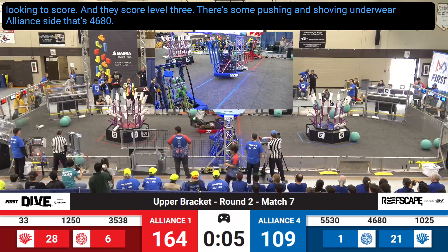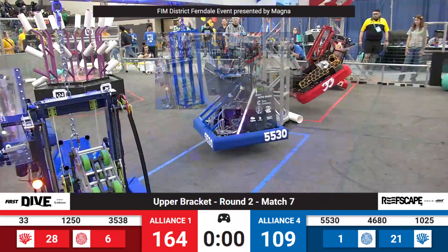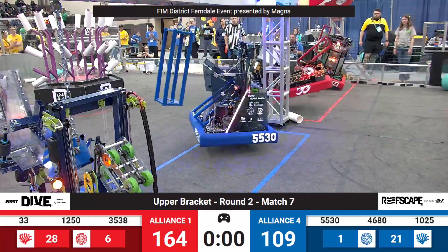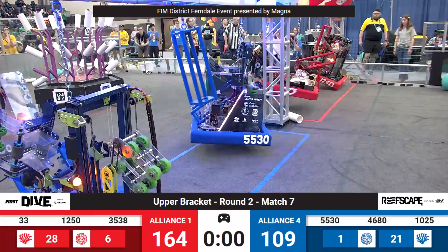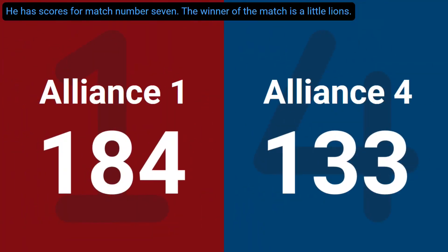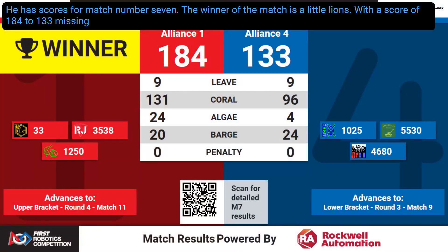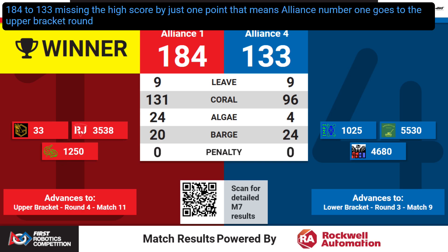There's seven seconds left. The Bees are looking to climb. They grab their cage and they're in the air almost instantly. We've got two climbs on Red, two climbs on Blue, and a park by the Robo Jackets. With a score of 184-133, missing the high score by just one point, Alliance number one goes to the upper bracket round four.